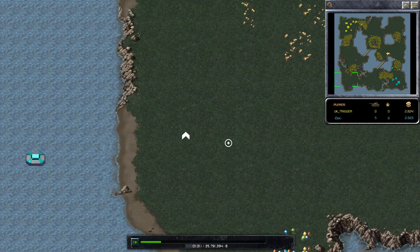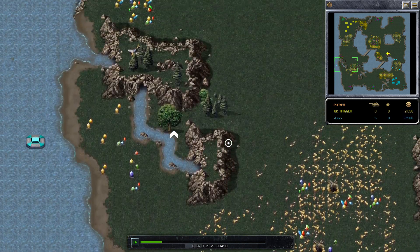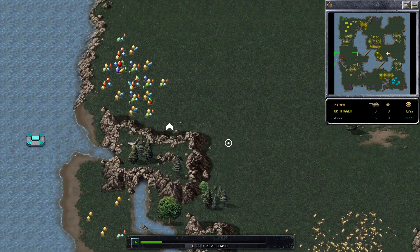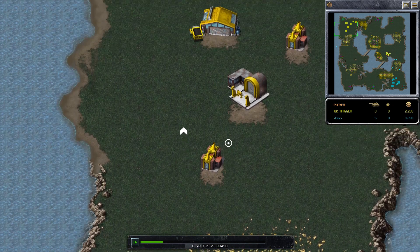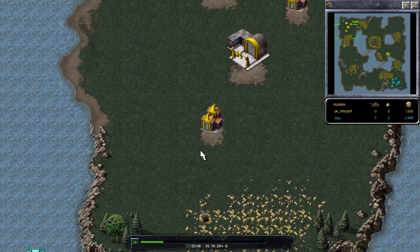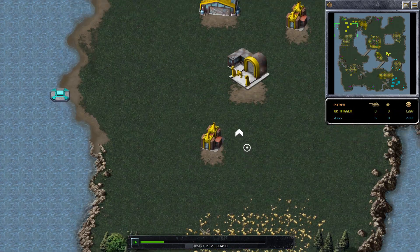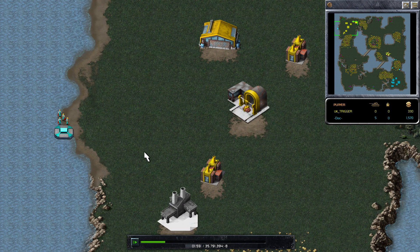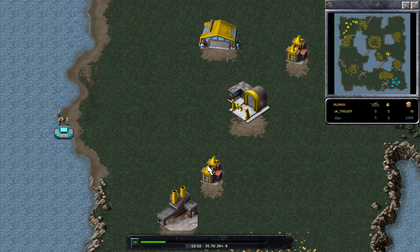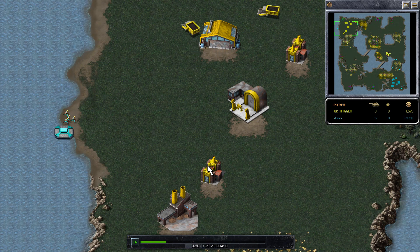Engineers are going to try and sneak — four of them, maybe even five. By now that's enough of course to take the construction yard. Another option would be to take the weapons factory, but the construction yard is definitely better. UK Trigger probably didn't spot it yet and is not going to spot it anytime soon. There they come — that is indeed four, currently not moving. However UK Trigger doesn't know, so it's not too bad.